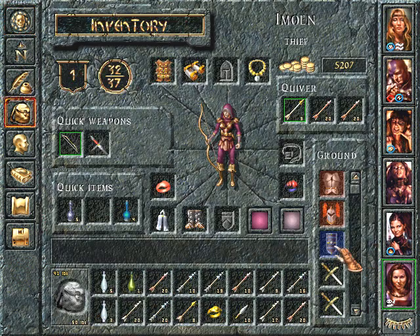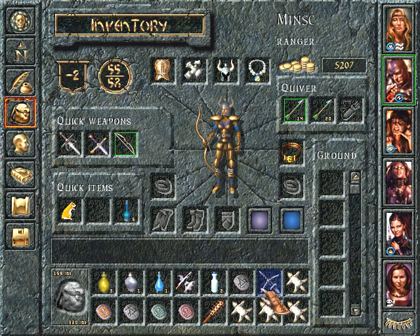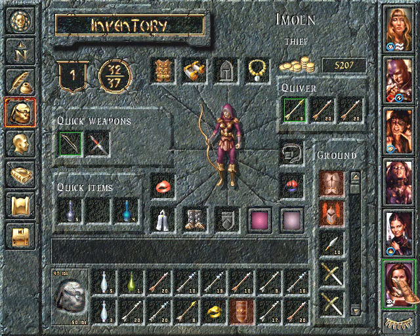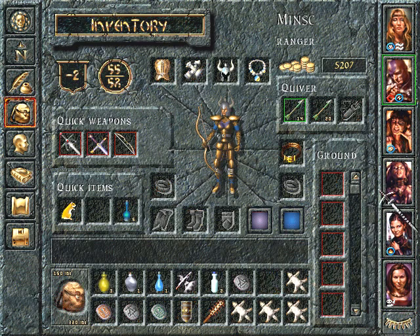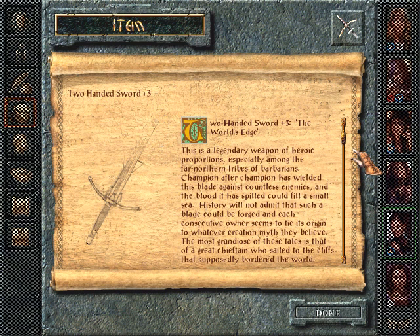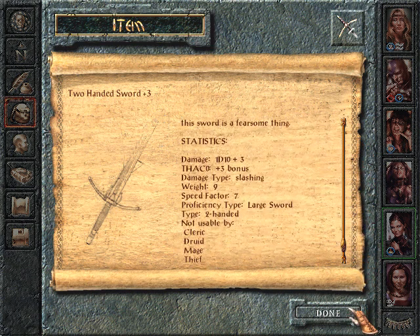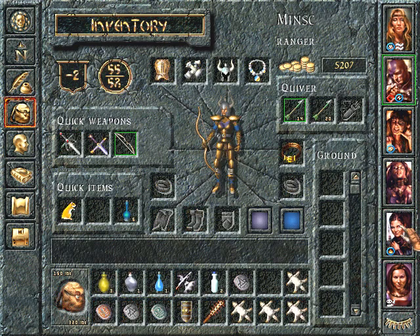Alright, an enchanted shield. Plus one. I think we're curious what this is. Two-handed sword. Wow. Plus three. Nicknamed the World's Edge. Legendary weapon of heroic proportions. One d10 plus three.